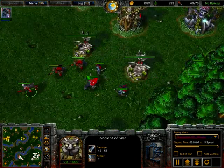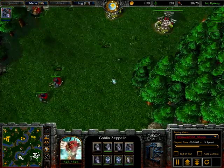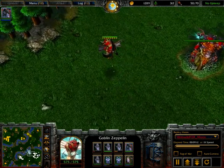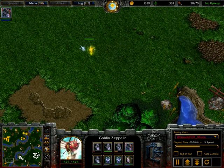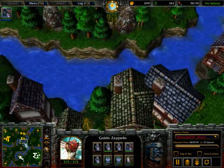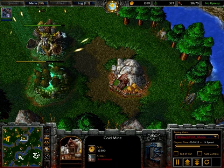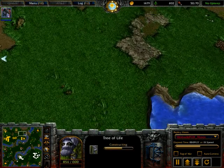This is the stage where you have the biggest advantage — actually in about a minute is where you have the biggest advantage. Moon picking up a Zeppelin and really knows that he needs to attack now. Chex now scouting for an expansion, but obviously Moon hasn't gone for a second expansion. Moon can just drop all his units off here.